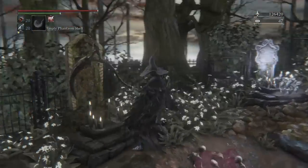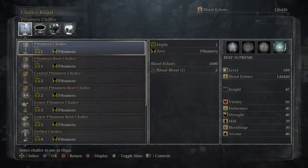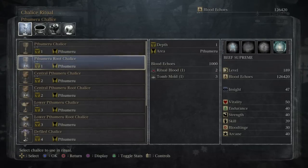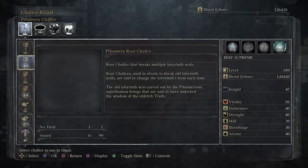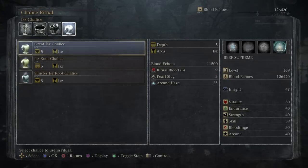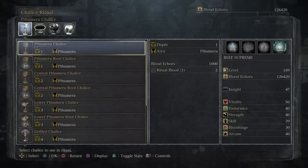Initially, when you first get your first Chalices, you are only going to have the ones at the top — the Great Isz, Ailing, and Pthumeru. The way it works is when you complete the Pthumeru Chalice 1, you will loot off the bosses inside the Pthumeru Root Chalice 1 and the Central Pthumeru Chalice, which is ranked 2. The difference between the Pthumeru Chalice and the Pthumeru Root Chalice is that the Root Chalices are the random dungeons. Random dungeons differ from the non-random variants in that the versions without the word "root" in them are not random — they are basically story dungeons set in stone with permanent, fixated treasure chests, loot, and enemies.